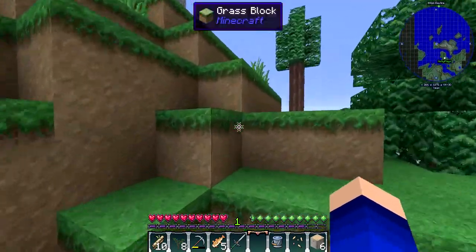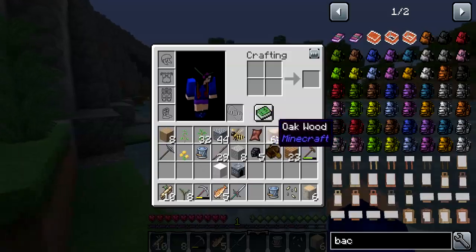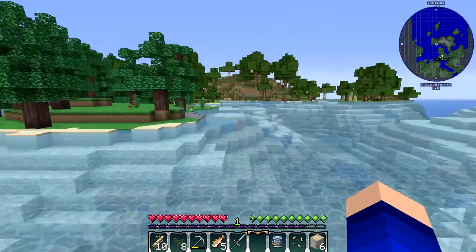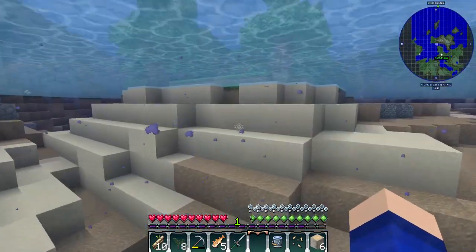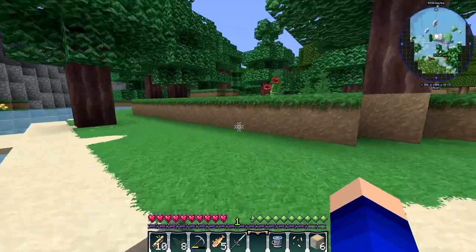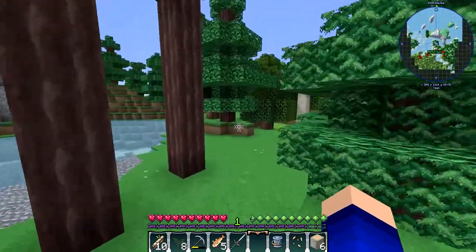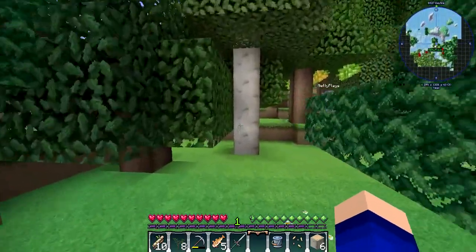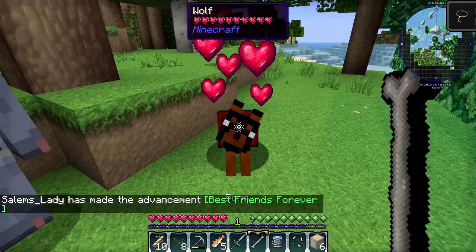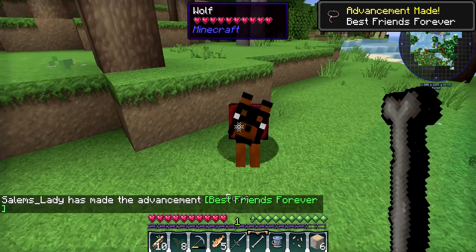There's loads of different fruits and stuff in the trees. Oh, there's dogs! I don't have a bone — wait, I have two bones! See if you can get a dog. Oh my gosh, I'm excited — I'm coming over to you. This is a nice biome. Go on, see if you can get it. Hello puppy! Yes — you've got a dog!